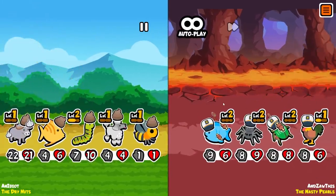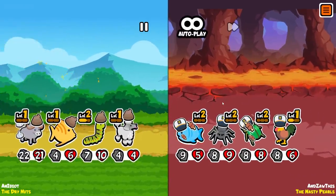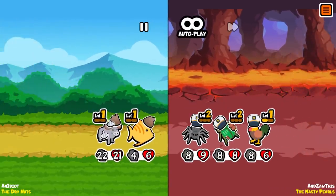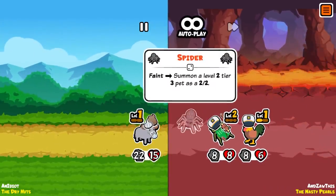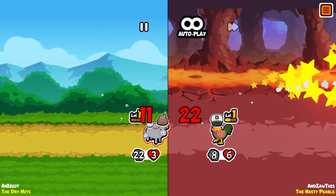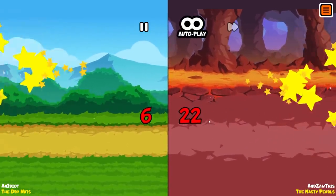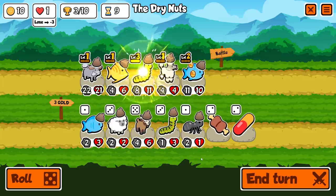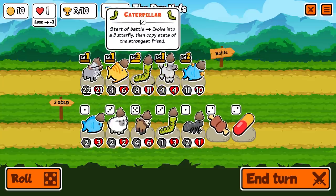We're going to get scorpioned right away because I don't have any melon armor, but we've got some pretty strong units on the rear — except for one. You've got a lot of health, so hopefully you can tank through all this. Take out the snail — you actually do a lot of damage. Then you're going to summon a chick. We actually lose this by one health. It's really hard to build something here and I'm not really sure what I'm working with.